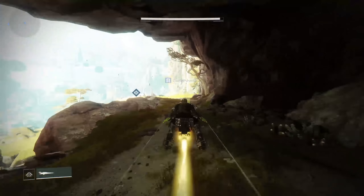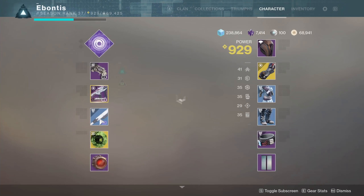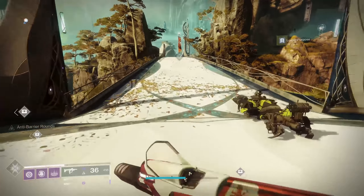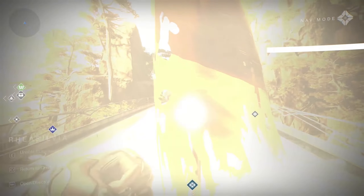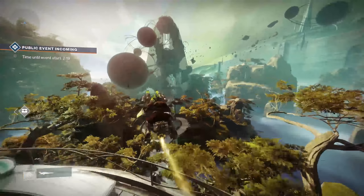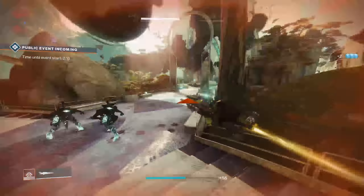As we head back here, if a public event is up it's never a bad thing to pick up some ammo. If you want to run something different — maybe a grenade launcher, a machine gun, or a scout rifle — come up here and grab the public event. Hit the rally flag. It's always nice to time that so you go into the ascendant challenge with full ammo. It won't reset when you go in, so it's just nice to have.